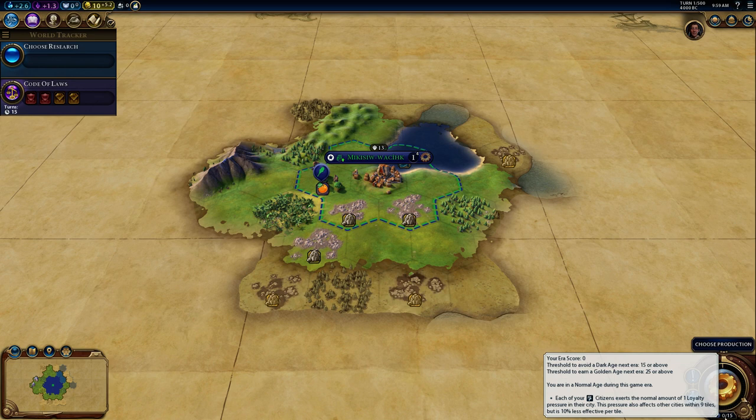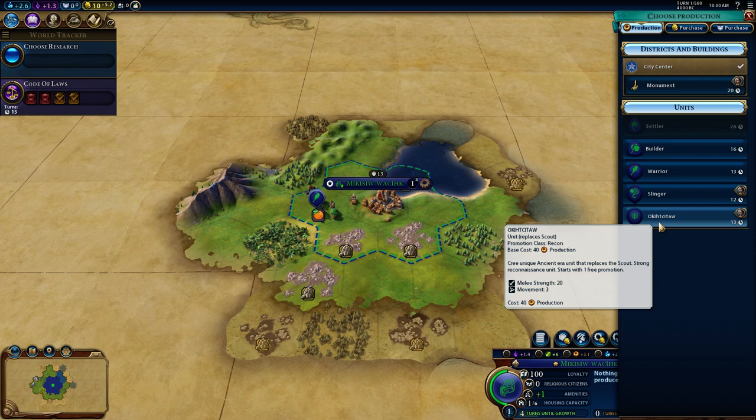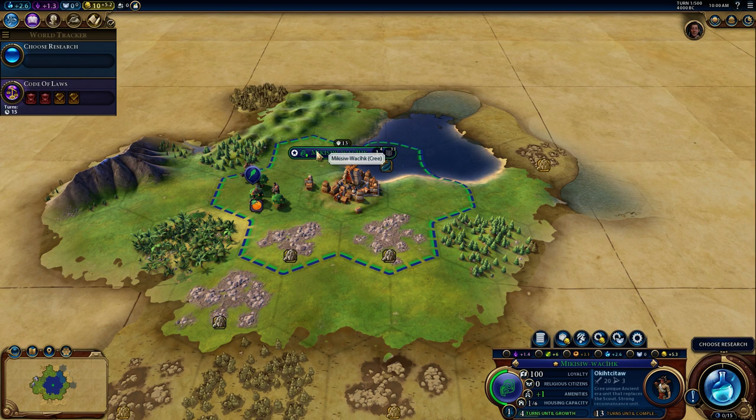Let's talk about our first build. I'm going to start with our unique scout unit — the Okihtcitaw. I'll just call it the unique scout from now on, because I'm bad at pronouncing even English city names and this is going to be very difficult. You can see right away there are some slight changes to the city panel. Once religions come into play there'll be an extra little indicator here as well. Not playing with the CQUI mod always hurts my heart a little bit — the biggest complaint is I don't have access to my builder lens, which is so handy.